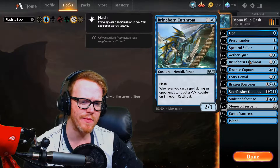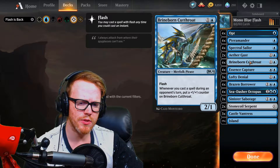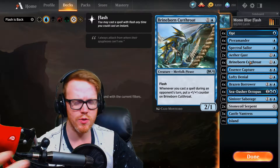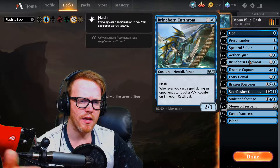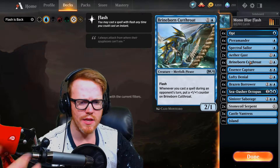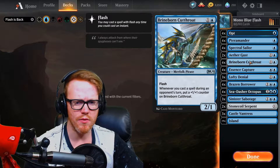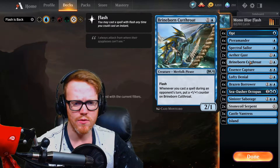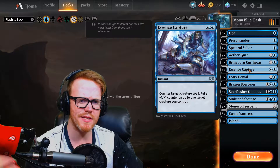Next card is Brineborn Cutthroat, which is kind of our bread and butter card - the big guy that eventually gets larger and hopefully swings for some big damage. It gets a plus one plus one counter every time we play a spell on our opponent's turn, so it's a very reactive card. We can always play it and play a Spectral Sailor or a spell at instant speed, and this card will get pumped up. In the later game with more mana it could swing for five, six, seven or more.